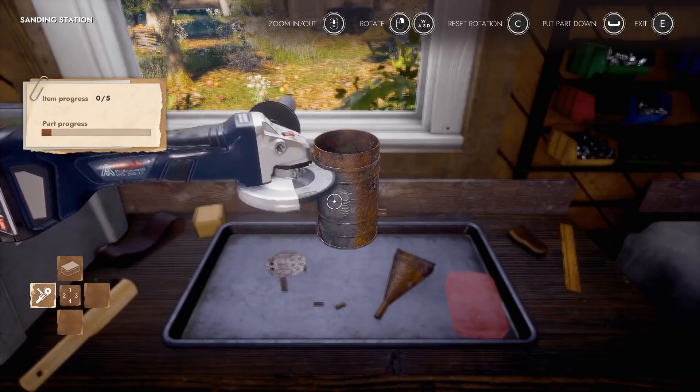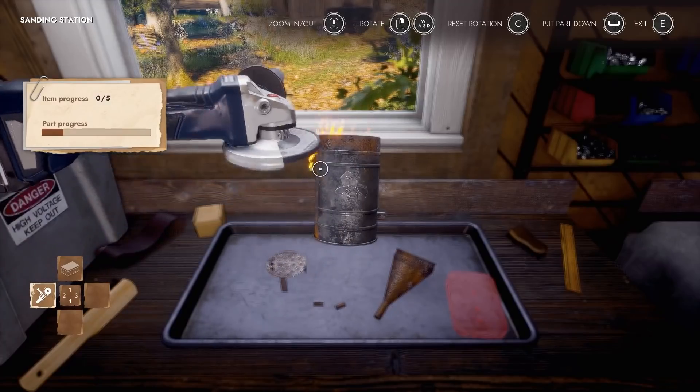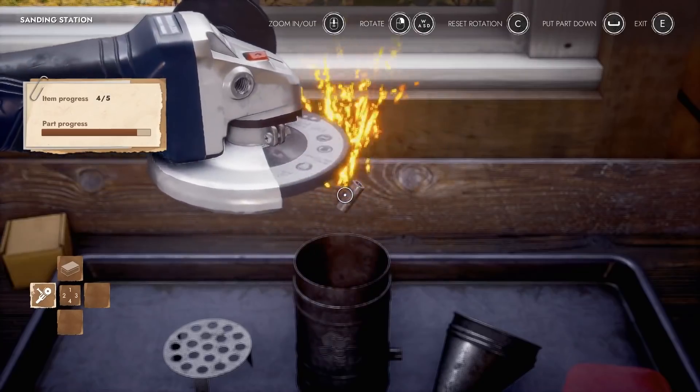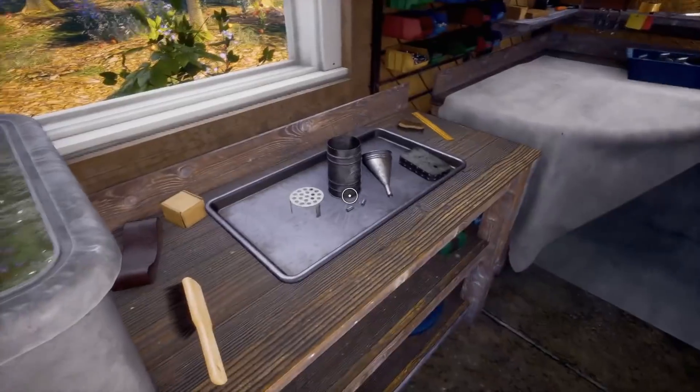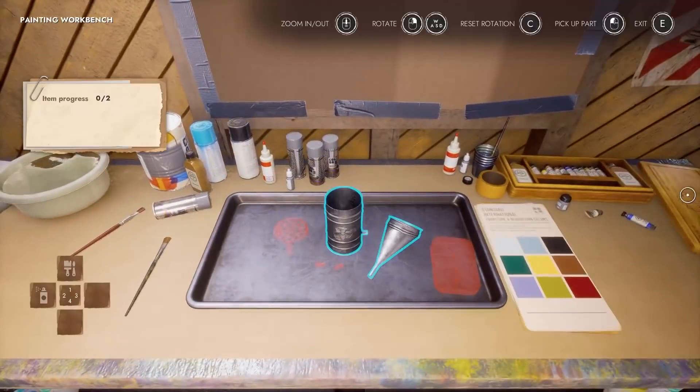That's exactly how you use an angle grinder — just straight sideways. Nice to see this thing has some detail on it. Oh, that's a little bee. That's adorable. And we are done. Well, we're not done — I'm pretty sure we still have to paint this. I kind of have an idea for this, so this is exciting.